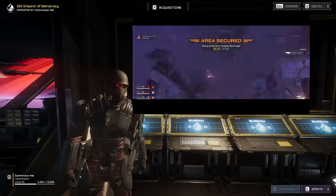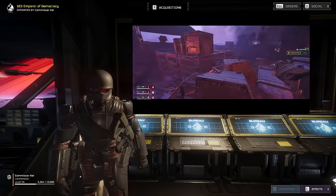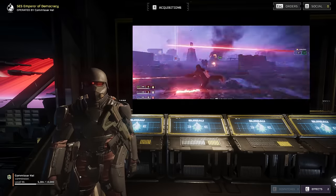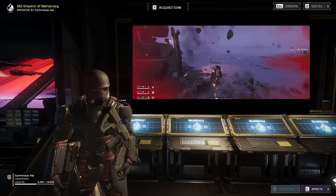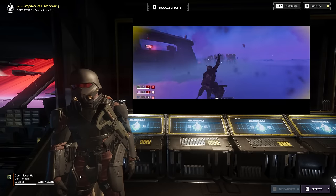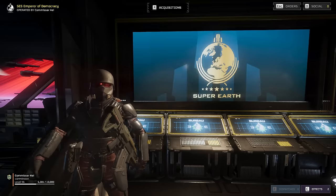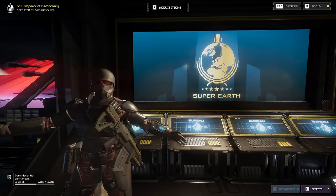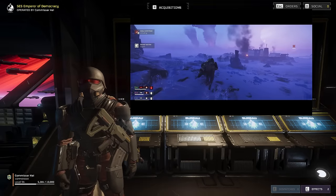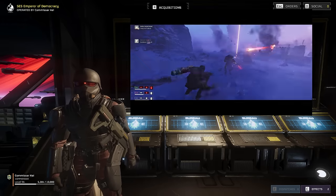When your brother and sister Helldivers are wounded, reinforcements are running out, and the communist tide is rolling in, sometimes you need to step up and rally the squad to the win, even against impossible odds. I'm about to show y'all how using a well-rounded loadout allows you to answer any threat and gives your squad someone to rally behind. Welcome to the SES Emperor of Democracy. My name is Commissar Kai, and today we're going to be looking at how to use an all-rounder build to support our team against the bots by using good target priority and picking good places to fight.